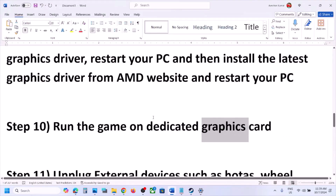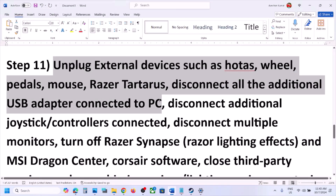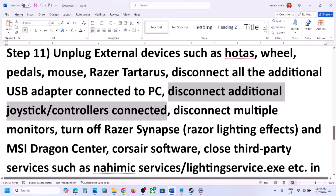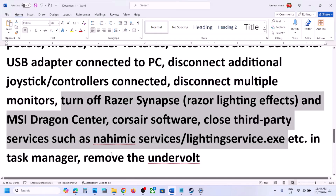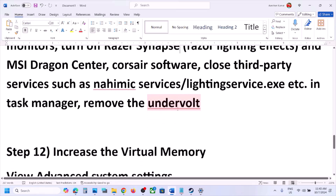The next step is to unplug all external devices you are not using — HOTAS wheels, pedals, USB adapters, dongles, extra controllers, and multiple monitors. Try launching the game on a single monitor. Also close any third-party applications or services running in the background, and if you have an undervolted CPU, revert that before launching the game.